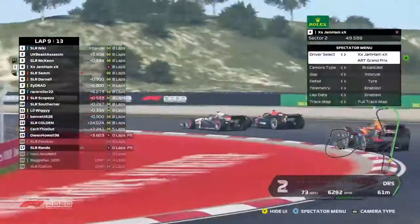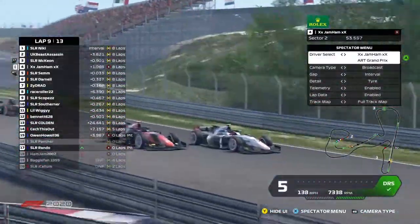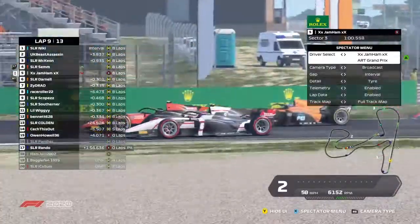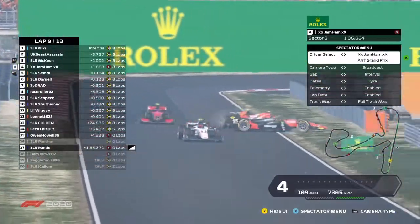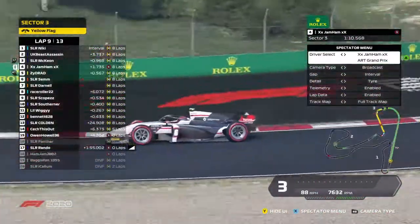I thought Scopes was going to be heading to the barriers there. Jam makes the move — I was surprised he's made the tyres last so long, but he's actually attacking Sem. There's some contact — completely different braking — Jam manages to make the most of it. And that is also Sem and Darnell off.